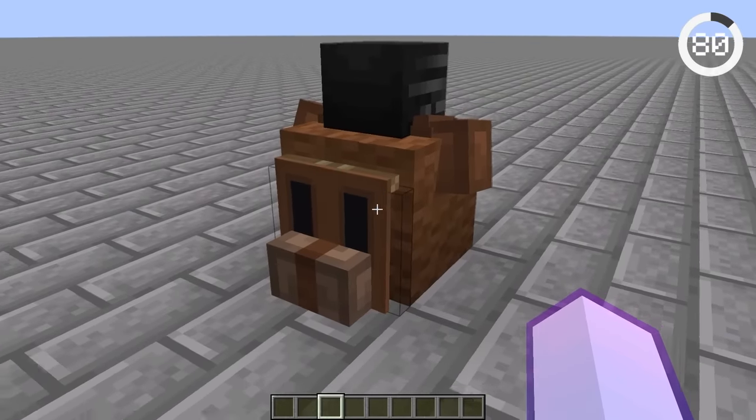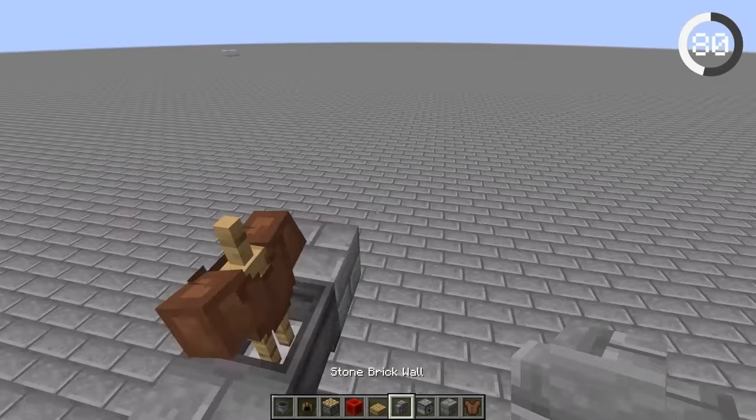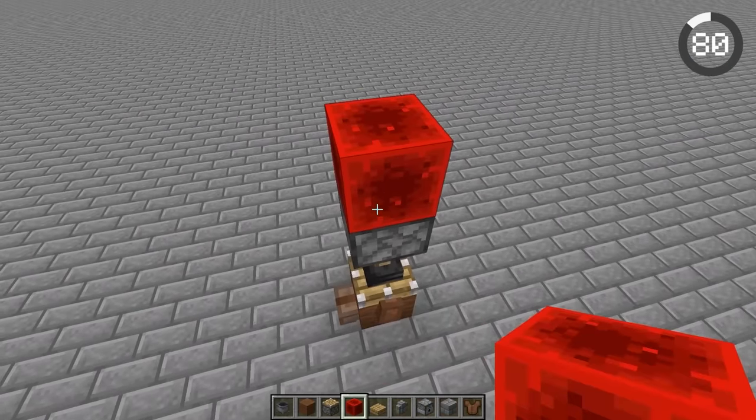You can make a Five Nights at Freddy's head in survival. A leather helmet on an armor stand is used as the mouth, chest plates for ears, a wither skull is set on the top of the head, and lastly a brown wool block is squished in.